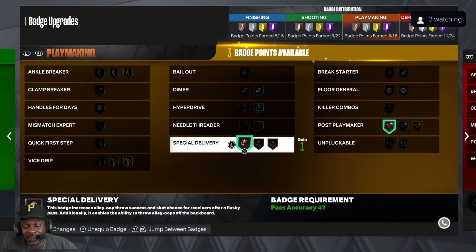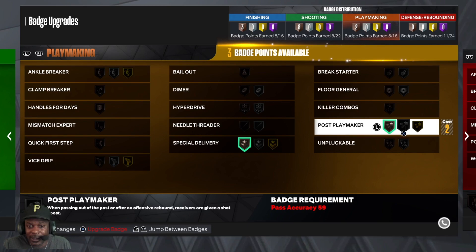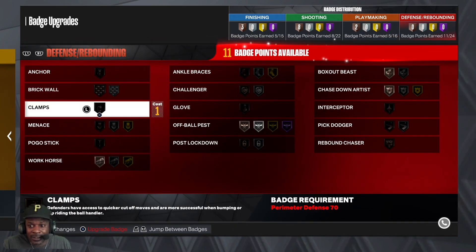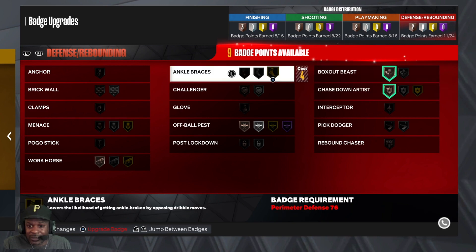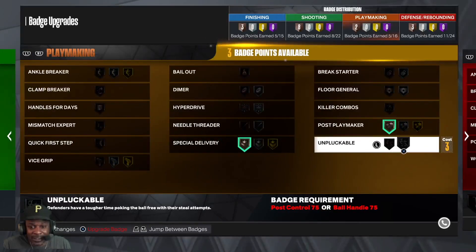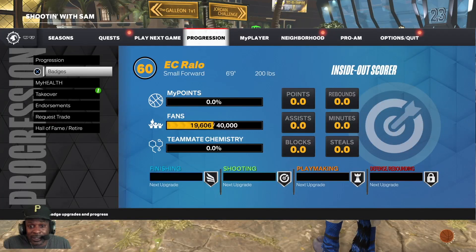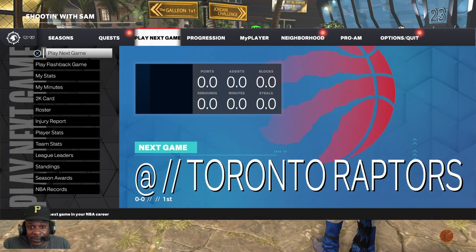Post Playmaker, Special Delivery for sure — we're going to be throwing a lot of oops in my career. Post Playmaker is like Dimer when you grab a rebound and kick it back out. Chase Down Artist, Box Out Beast, Off Ball Pass — I don't really care about that but we'll take it for now. Workhorse. Lock all that in and let's get started. We're 60 overall but we're coming with some badges.